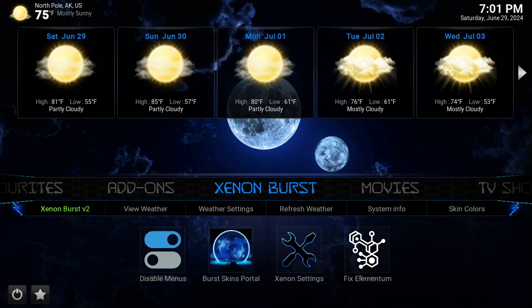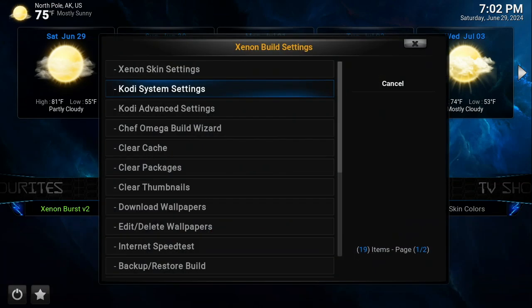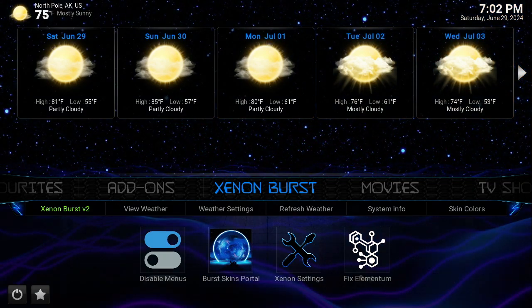It runs pretty decent for what it is. I'm really not sure why I've been in the game this long and never actually messed with this elementum. I think it's been around for a minute, but I haven't done anything with it. With this particular setup, they have nothing here but elementum and a couple of daily motions, things like that. But nothing really to do here — you don't even have to do anything. You just go and pick what you want. It's fast. It's speedy.